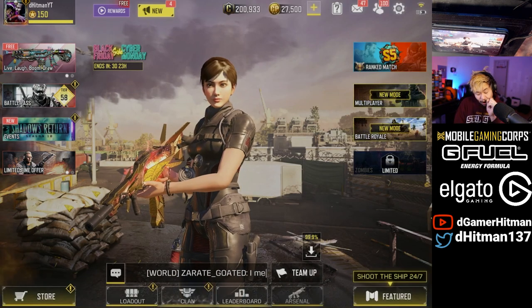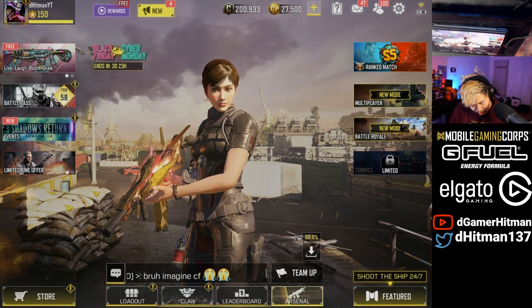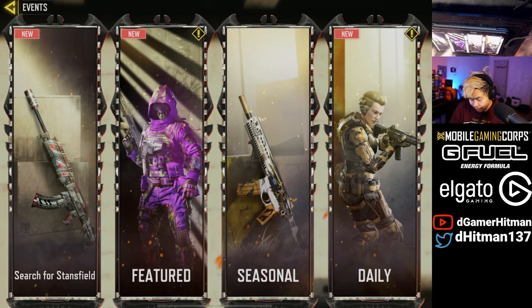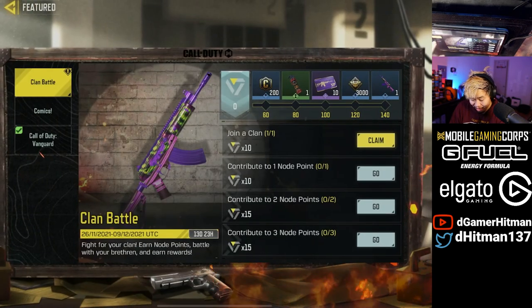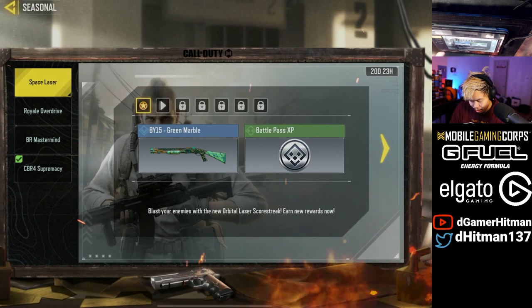There is a new event and also there's going to be a new lucky draw — maybe the lucky draw will be on sale. I don't know if it's gonna be worth it, but we'll take a look at the events. Let's check the featured stuff first — I think those are the main things. You can get an AMAX skin; I think that's like the second AMAX skin we can get. Nothing in the season rewards but the event.